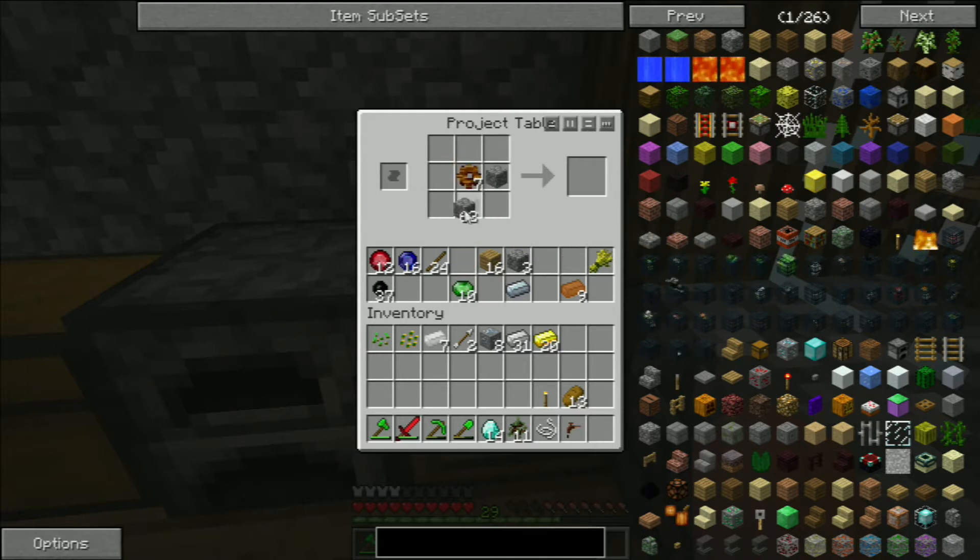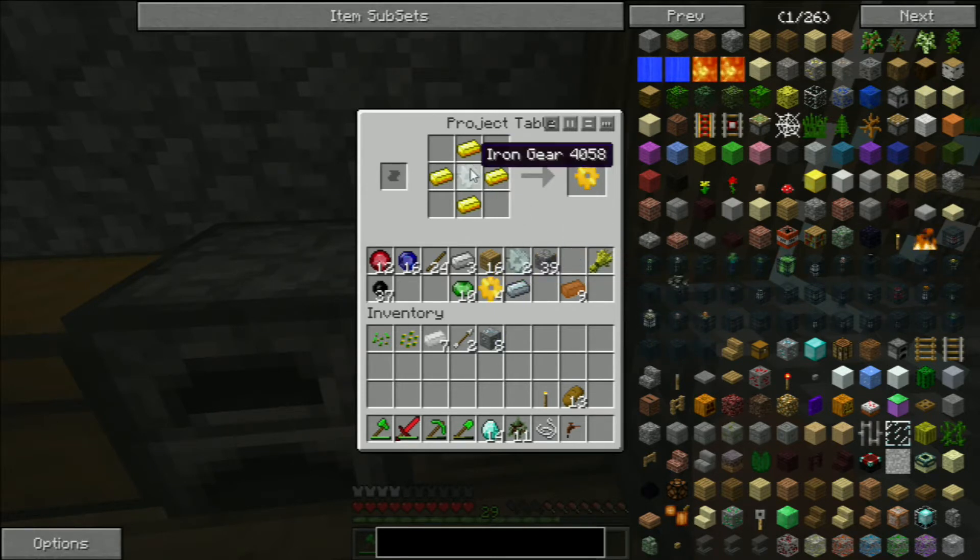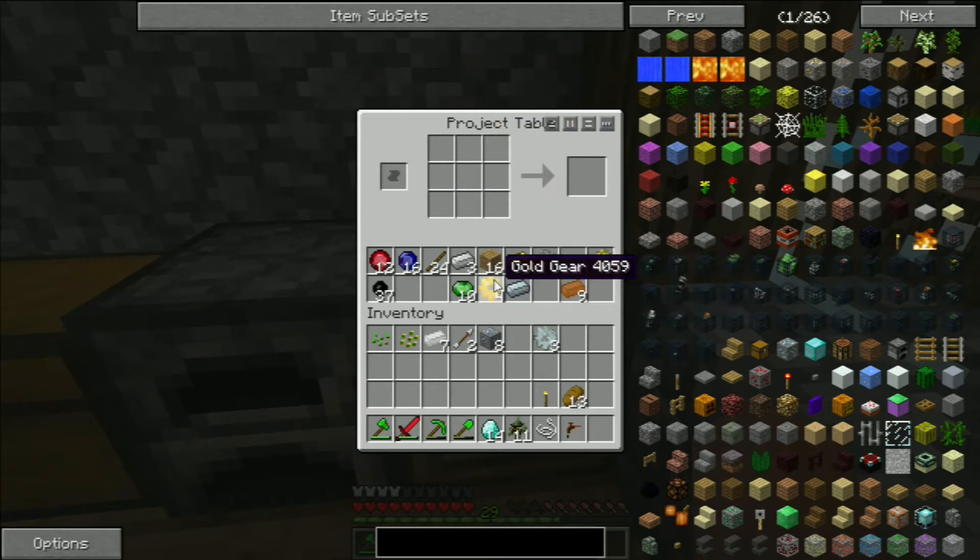Turn these seven into seven wood gears, and then turn these seven into seven iron gears. There we go - now we only need four of these iron gears. I'm glad because when I shift-clicked that, I'm glad I only ended up with five of them, otherwise we wouldn't have been going back up to get another set.